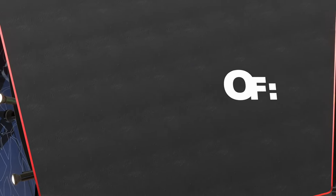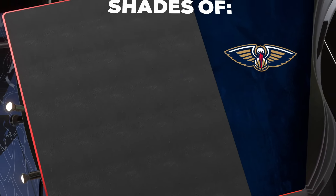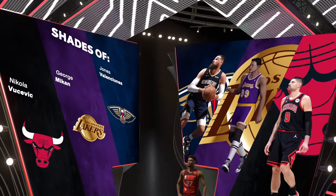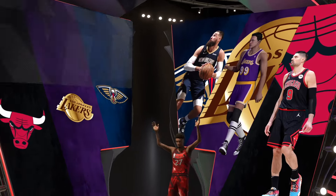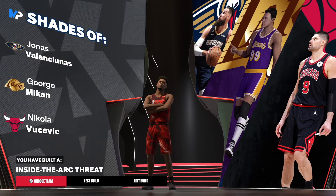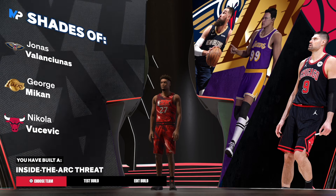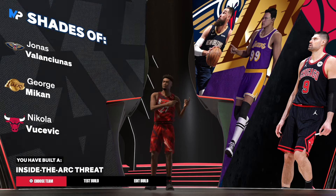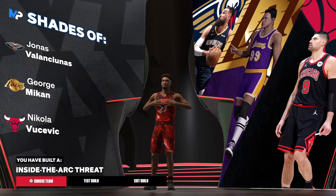Let's get into these badges while we're ready — because I do not clickbait. We have the Inside-the-Arc Threat build — that's it. I'm sick of 2K using the same badge shades; y'all got to do better than that. So we have the Inside-the-Arc Threat. That's the build. Don't forget to let me know in the comments what is your favorite car.